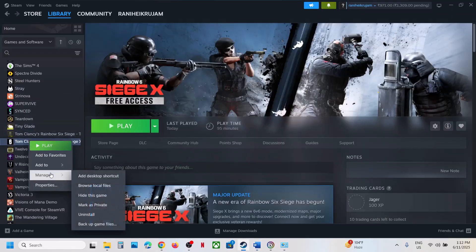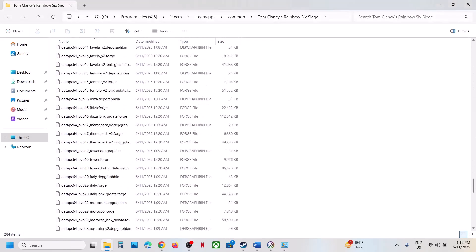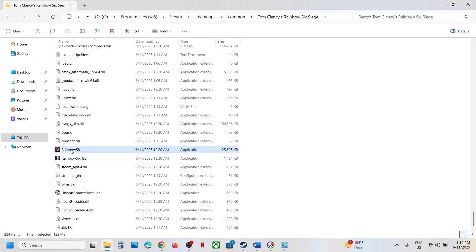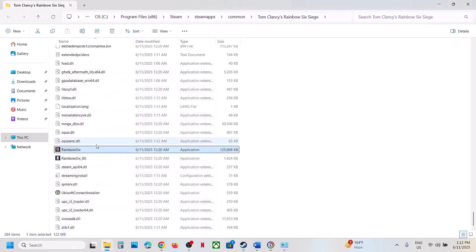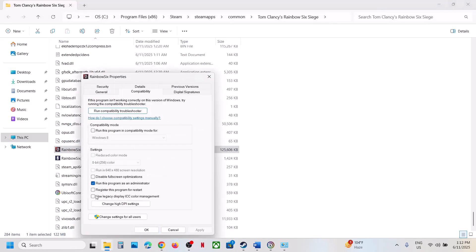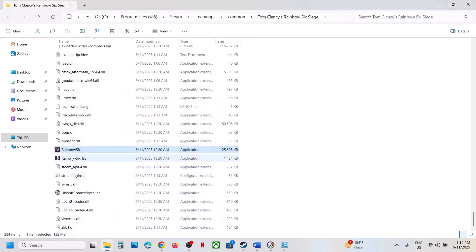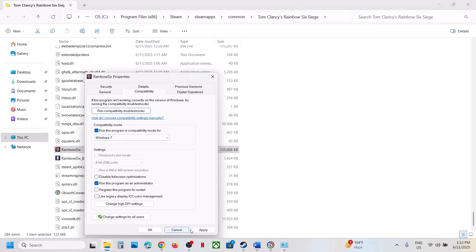The next step is to run the game as Administrator from the game installation folder. Go to the game installation location, click Browse Local Files, find the game exe file, right click, select Properties, go to the Compatibility tab, put a check on Run this program as an Administrator, hit Apply, click OK, double-click to launch the game and check. If that does not work, also select Windows 8, hit Apply, click OK, launch and check.